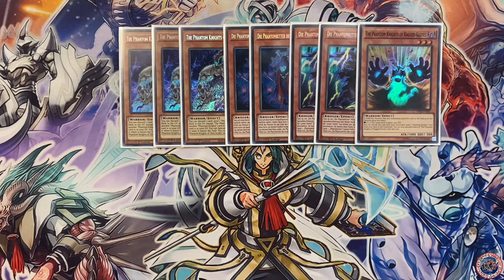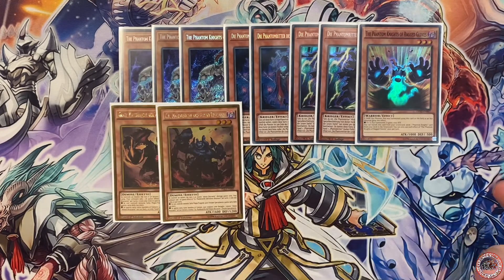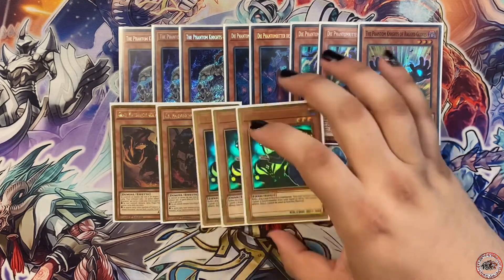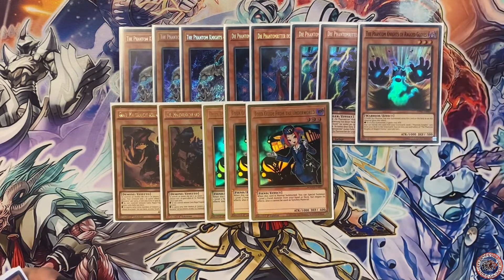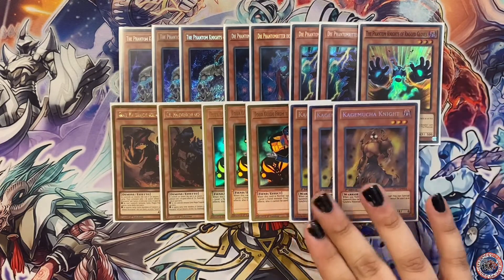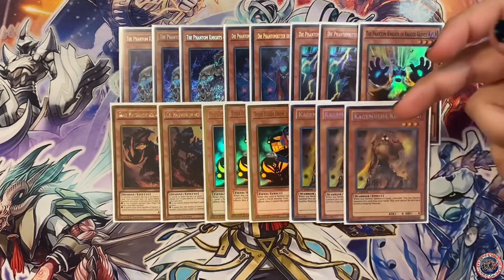This deck doesn't struggle to play around Nibiru that badly — you can definitely make Appaloosa and get over Nibiru like nothing. The other monsters you have to play are of course Grapha, to be able to combo off with the rest of the deck. I played three Tour Guides; a lot of people have told me to play two, but I don't understand why. It's a card that helps you with your combo and gets you where you need to go — three is definitely the way to go.